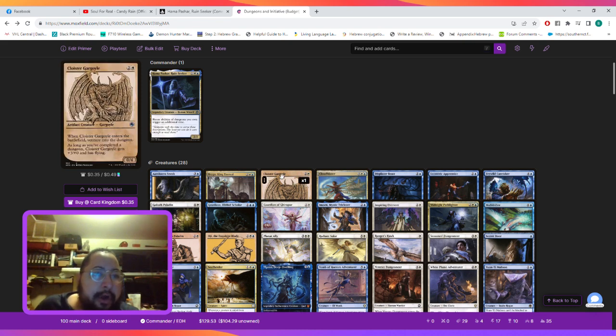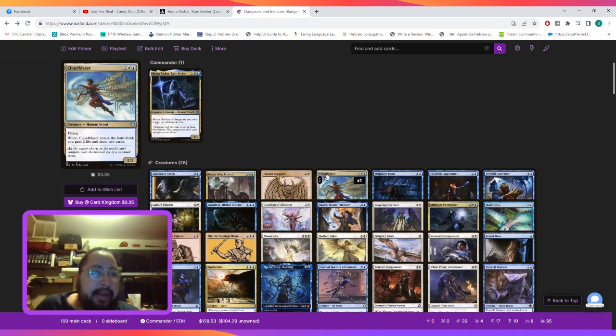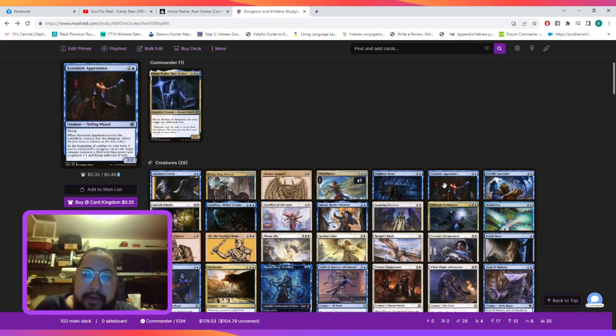Cloister Gargoyle lets us venture into the dungeon when it ETBs, and as long as we complete the dungeon it gets +3/+0 and flying, becoming a 3/4. We play Cloud Blazer so we can gain two life and draw two cards — if we blink it we'll gain the two life and draw two cards again.